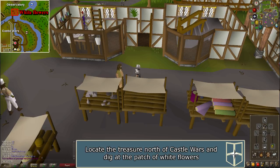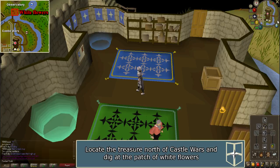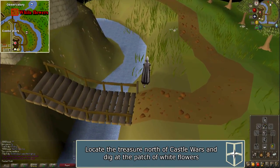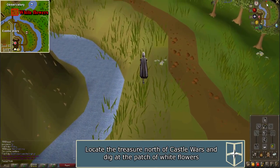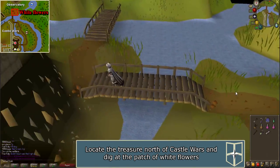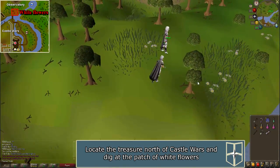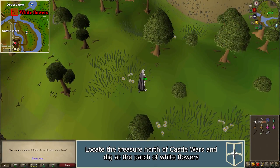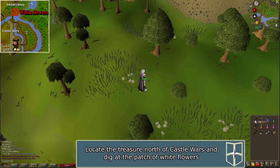Travel to Castle Wars using your Ring of Dueling. Exit Castle Wars and travel north across the two small bridges. Walk northeast to a single patch of white flowers. The key should be steaming hot. Dig here. You will receive a chest. Use the Enchanted Key to open the chest to receive a journal.